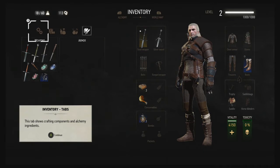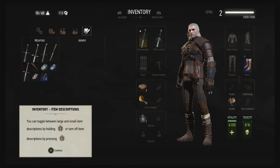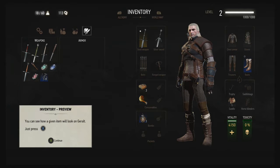They changed the way they organized the inventory. This tab shows crafting components and alchemy ingredients, this one shows quest items and things that fit no other category, this one shows food and items for Roach, and this one shows oils, potions, bombs — and this one shows weapons and armor. You can toggle between large and small item descriptions.